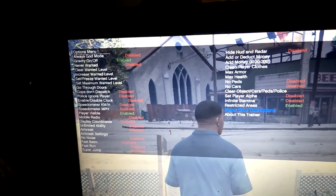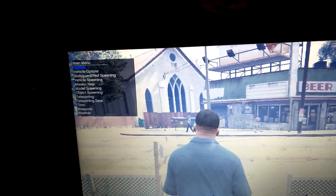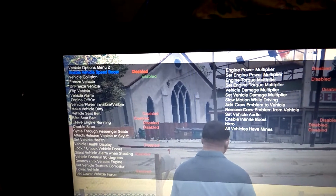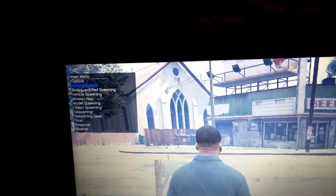There are so many options: fast swing, fast run, super jump, clean plots, and never wanted. For back press 0, then press 2 for down. Under vehicle options, there are also options like cycle doors and windows.